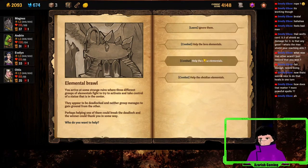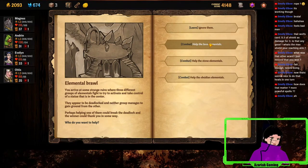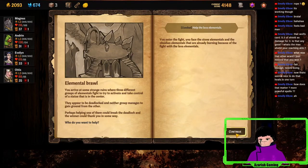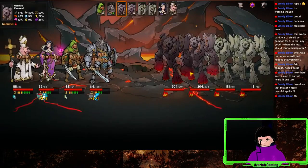Elemental Brawl: you arrive at some strange reasons where three groups of elements try to activate and take control of the statue in the center. They appear to be in a deadlock. Let's help the lava element — maybe we'll get like immunity to fire. Oh, look at these guys.